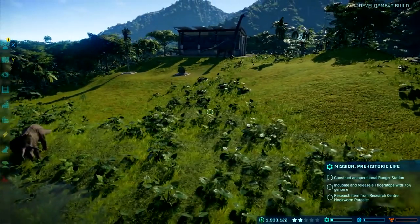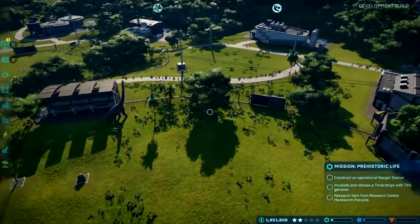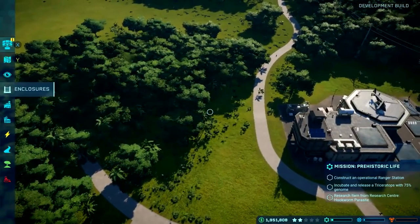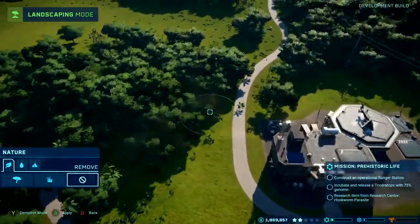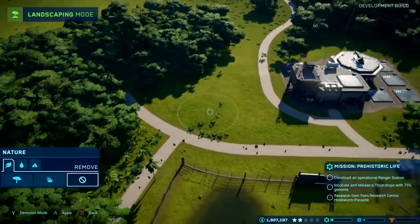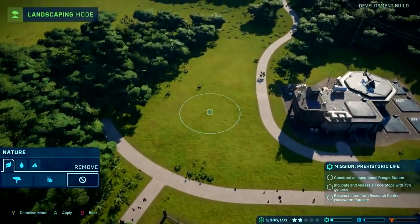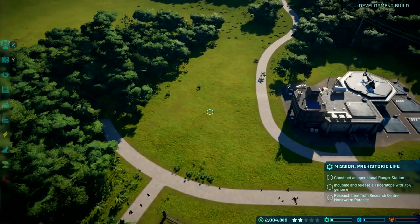This next stage of the mission is all about dinosaur welfare, so I need to build a ranger station. My island is a bit short on space, so before building and expanding your park you need to clear the ground first. I'm clearing some forestry here — this costs money — so I have to build up funds before I can really expand and make a huge island park. You might also need to flatten the terrain as well.